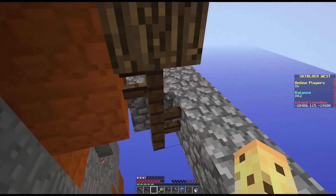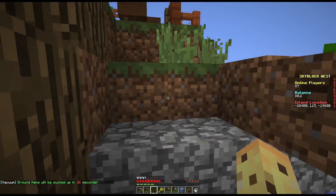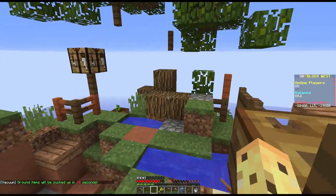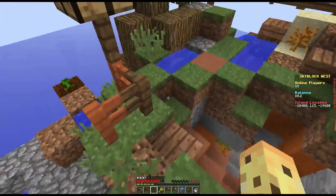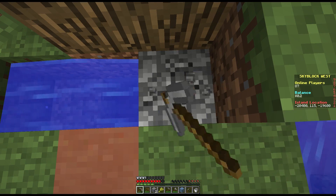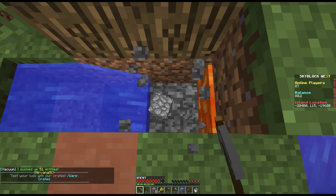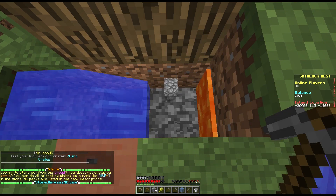Give me a sapling - no saplings for me. The odds of a sapling are - I think it's one in 50. I know it's one in 200 odds of getting an apple from an oak tree, which is suspiciously low. I've been pretty good this episode - I've got myself my cobblestone generator which is going to make the island bigger. Slash warp crates - oh, so I can use the crates there!